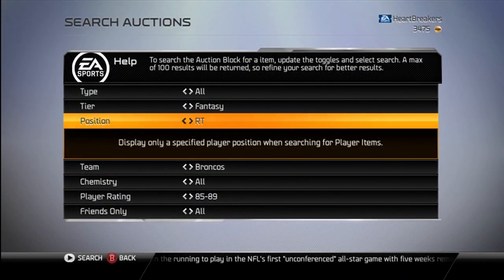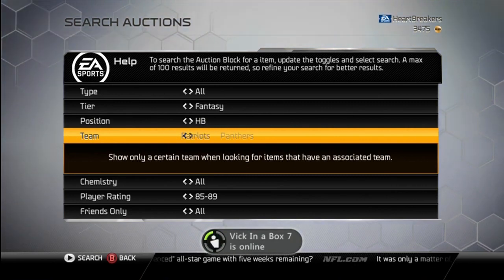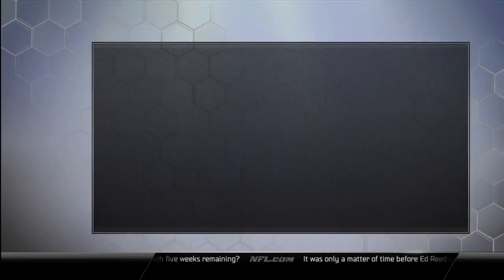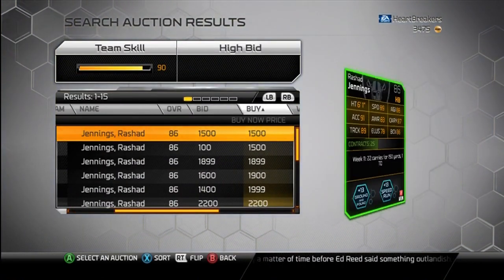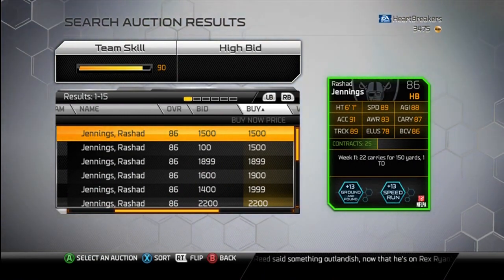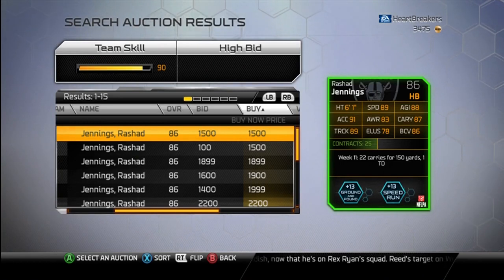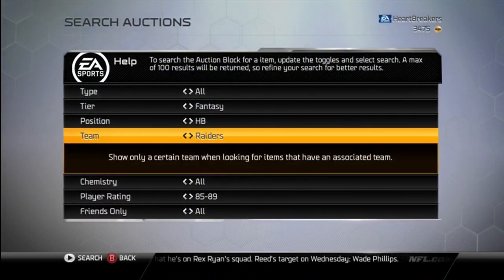Rashad Jennings is next. Rashad Jennings is an 86 — Raiders. He has 1,500 coins. Ground and pound and speed run. 89 speed, not bad. 91 acceleration — you could burn somebody with this. You could blow by maybe a linebacker. You're not going to beat a corner or safety, but you can get to the second level with Rashad Jennings. Not too bad of a card.